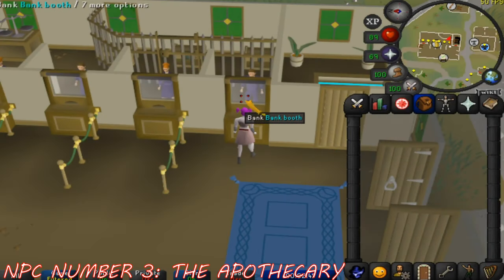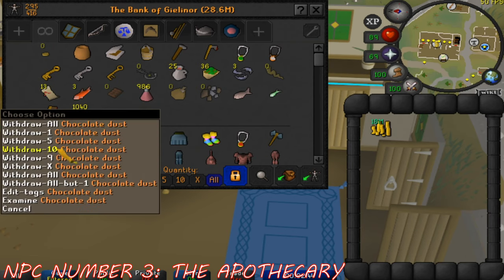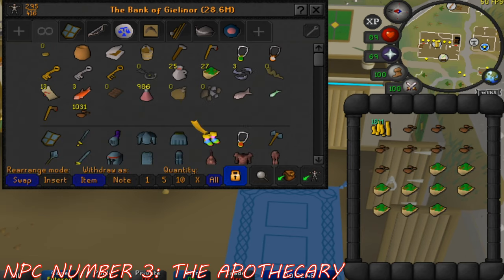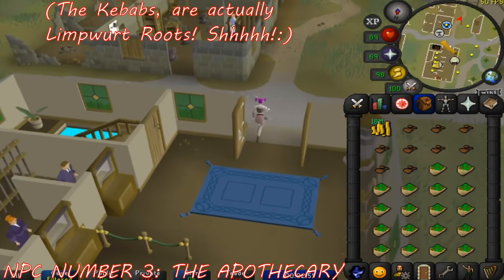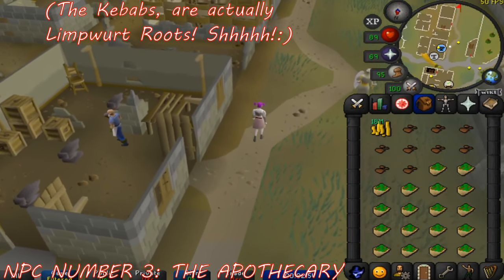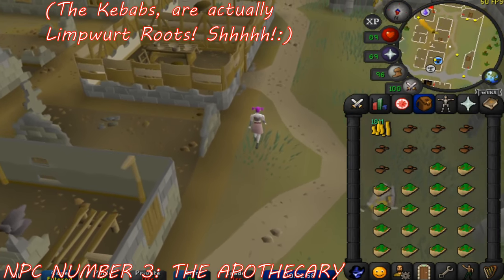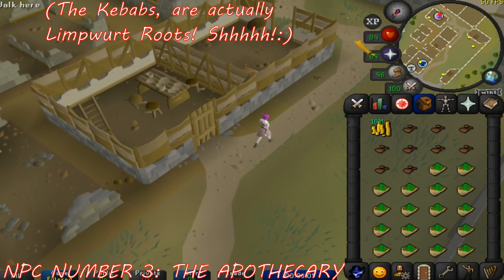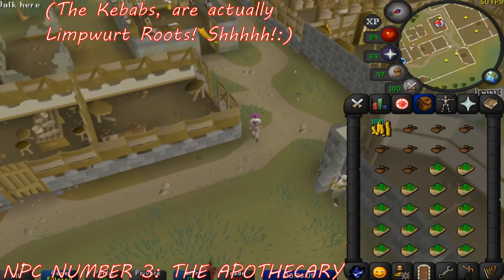Our third NPC on the list is none other than the Apothecary — or as I like to call him, Old School RuneScape's version of Bob Ross. He's located in southwestern Varrock and is your one-stop shop for anything potions-related as a free-to-play RuneScaper. He can make you strength potion 4s by bringing him 1 Limpwurt Root, 1 Red Spider's Eggs, and 5 GP. These strength potions are useful for regular and free-to-play Ironmen during combat training, and are most potent at very high combat levels — talking levels over 95 in attack, strength, and defense.